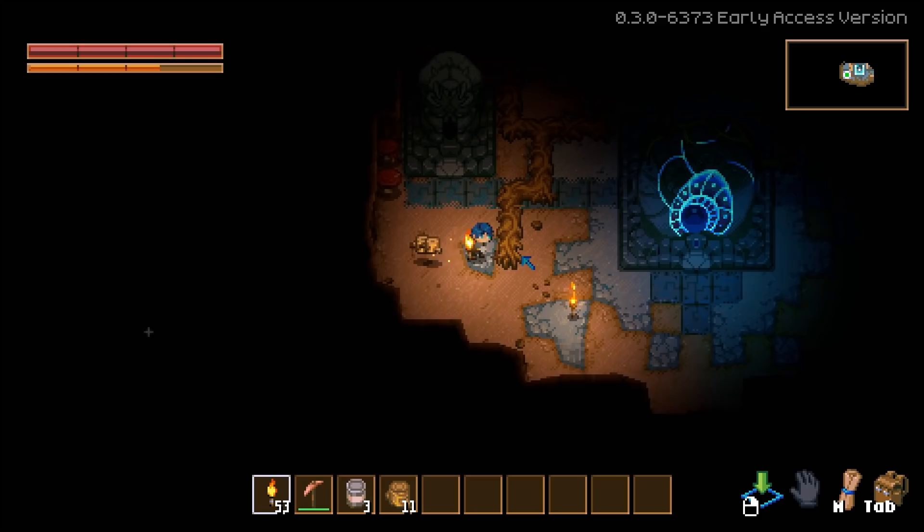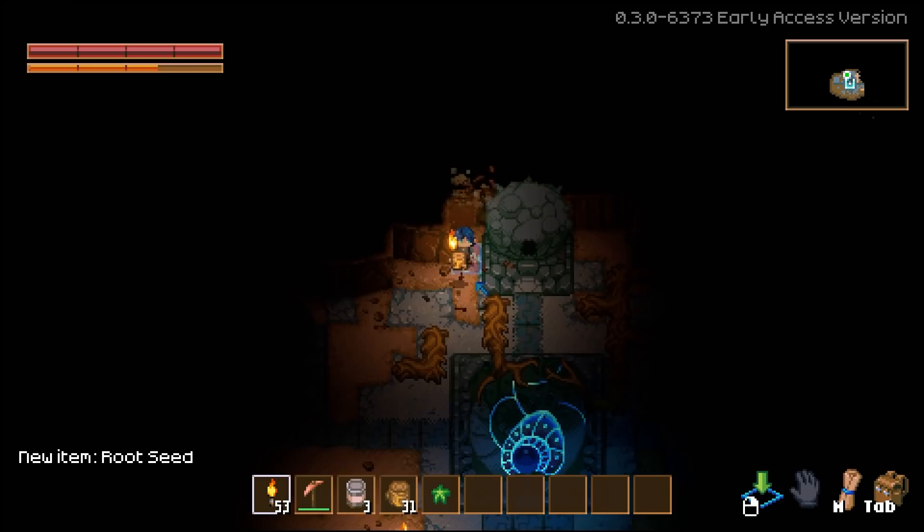Otherwise it's just going to be super dark in here and I don't want to deal with that. Core Keeper is a lot like Terraria, but it's top-down — isometric, I guess kind of. Isometric is usually rotated 45 degrees, but whatever. It's top-down.